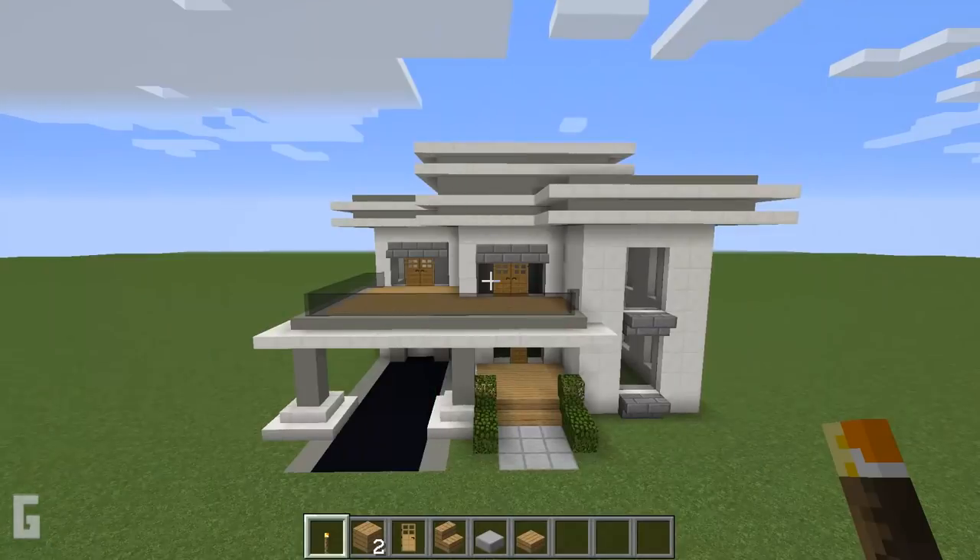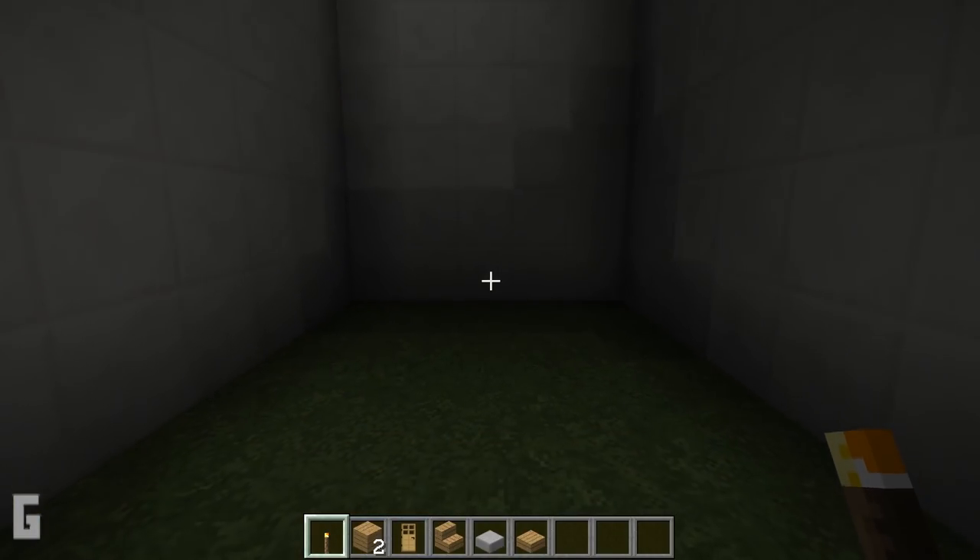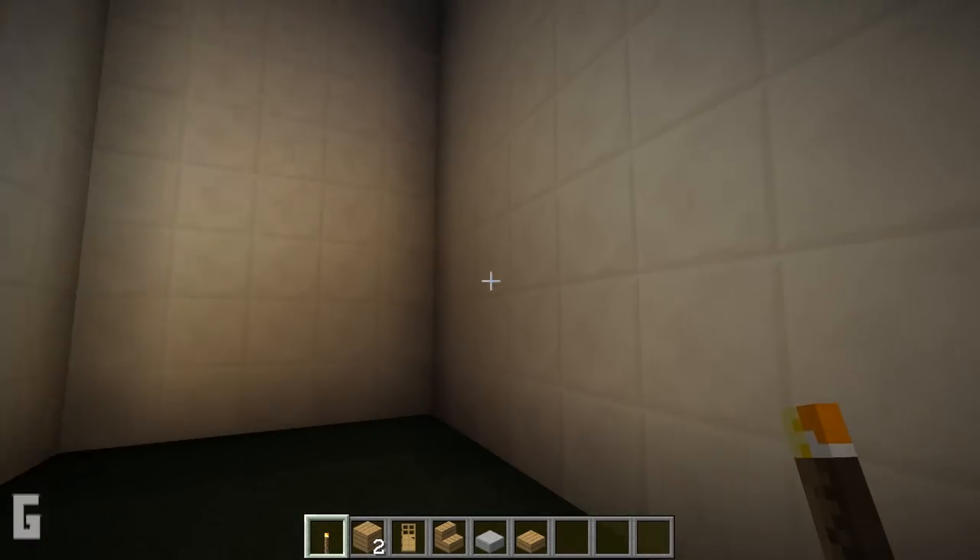Step 7. Next let's work on the inside. It's a little dark in here, so I'm going to add temporary lighting.